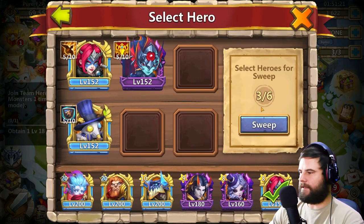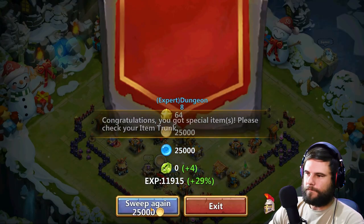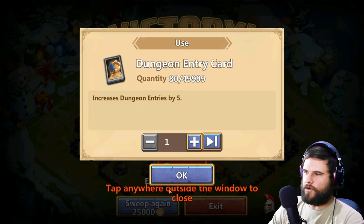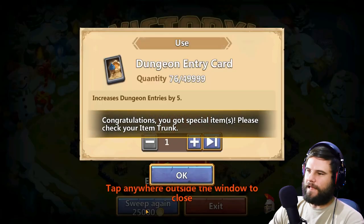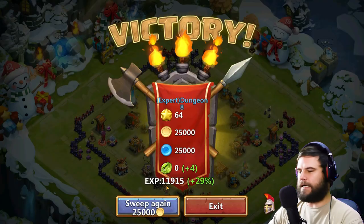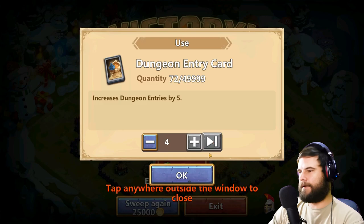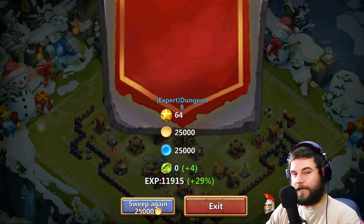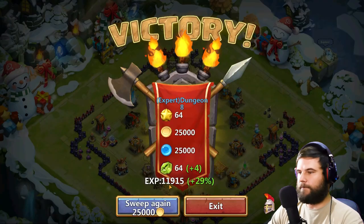Doable, doable. I'm sweeping these guys now — look at this! Now that's what you call a sweep. That's why I'm known as the wolf around this area. Because of that — many people say that's an auto clicker, not an auto clicker, it's a rapid fire button. Completely different.